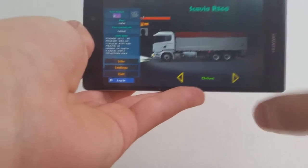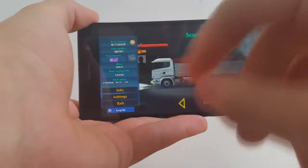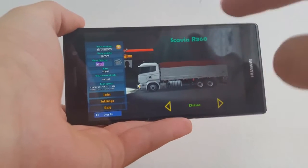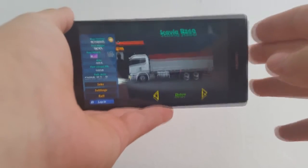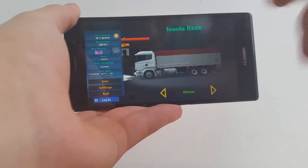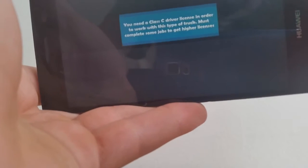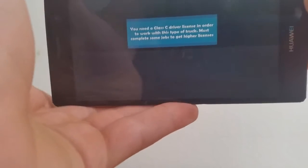So the first time you install the game you will get this exact scene but you will have to buy that truck. You have I think 52,000 dollars at the beginning, and this is the only truck you can buy at the beginning, at least right now. So once you have bought your truck, hit jobs and you can select a job you want to drive. You can also buy other trucks, for example this one, but as you can see you need a class C driver's license in order to work with this type of truck — you must complete some jobs to get a higher license.